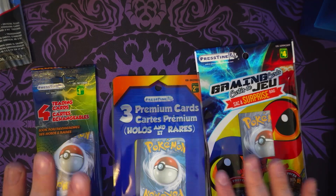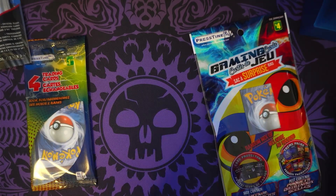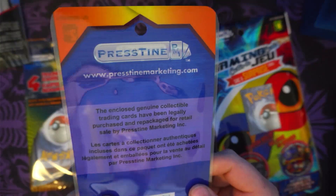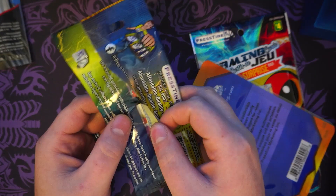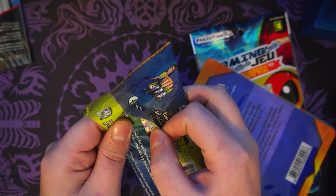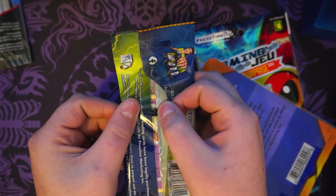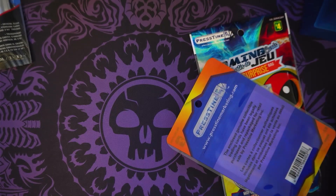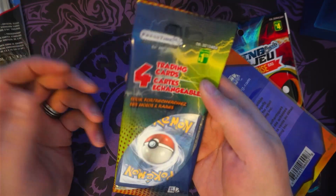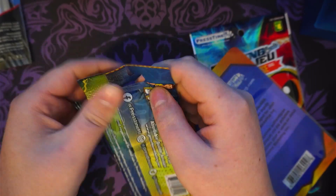We'll go four regular cards, three premium cards, and then this last one. The interesting thing is you can't see into the regular packs the same way, but with these premium ones you can — so one of these four cards is something psychic, you can see a psychic-type in there.